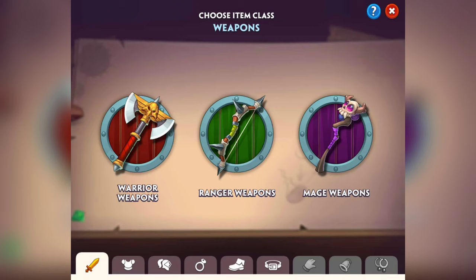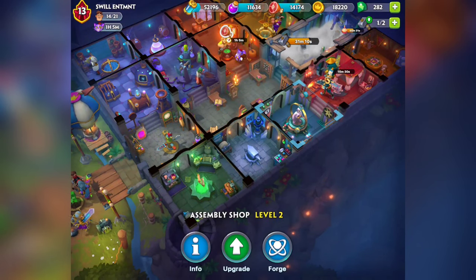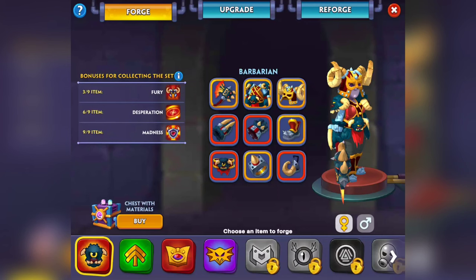You can forge your own gear and craft weapons for the warriors, rangers, and mages, but I haven't done that part yet because I don't have the resources for it. What I'm going to show you guys is the assembly shop. I used to fight people on the map and I'd beat some of them but lose to a lot of them — it wasn't very effective. If you go through here you have your Forge, Upgrade, and Reforge. I'm gonna give you guys the skinny on that, break it down hillbilly style.